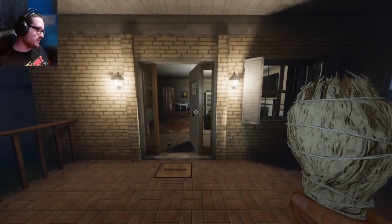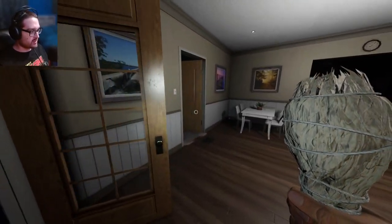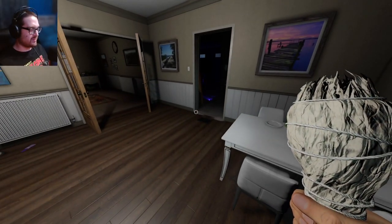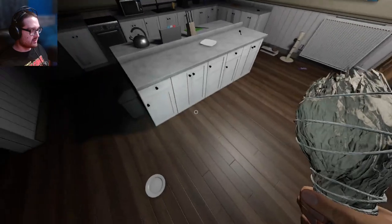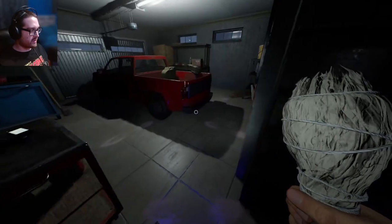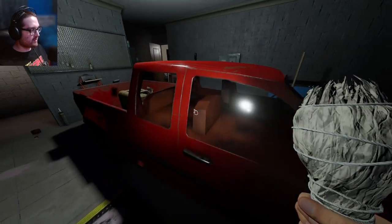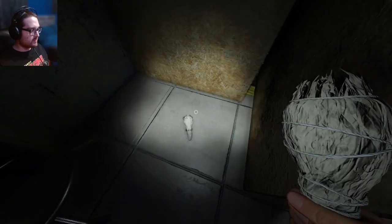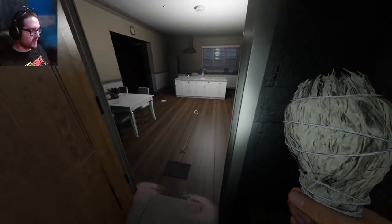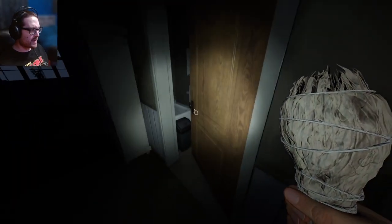The only hiding spot is in there, so I could lure the ghost out here somehow. The ghost is not gonna hunt because I have full sanity. I want to use this hiding spot - I'll put one smudge here, one there in case I use it, and another down in the basement, then have two on me. The ghost is roaming out here - it's in the bathroom now.